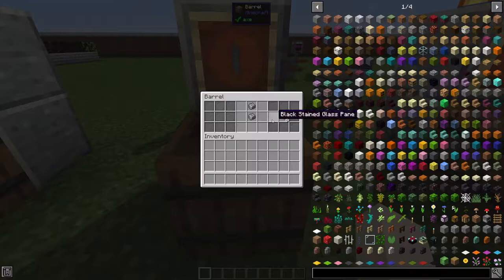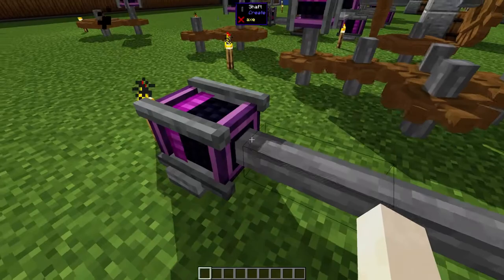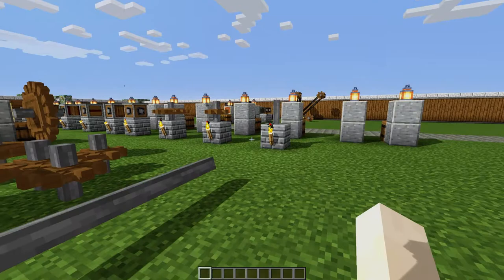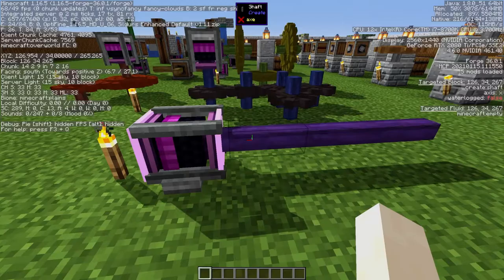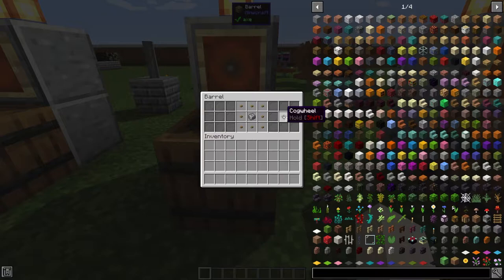The most basic rotational power component is the shaft. Just two andesite alloy gives you eight shafts. The shaft connects to something that spins, the shaft spins, and it can spin something else at the other end. It horizontally or vertically transfers power in a straight line as far as you want — I haven't run into any restrictions on how long you can make them. Pressing F3 gives a nice visual representation of how the power is being transferred.